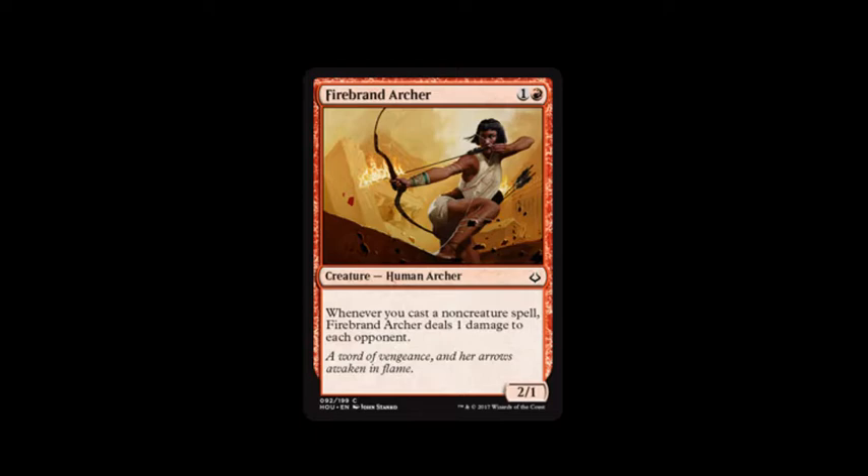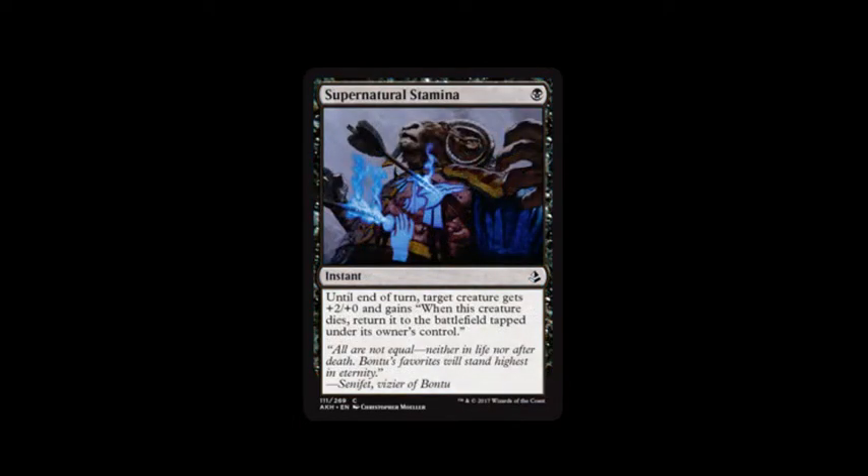Next card is Firebrand Archer. It costs mountain and one. Whenever you cast a non-creature spell, Firebrand Archer deals one damage to each opponent, and it's a two, one. I mean, I wish it was a two, two, but for two mana I could never attack and still do damage.